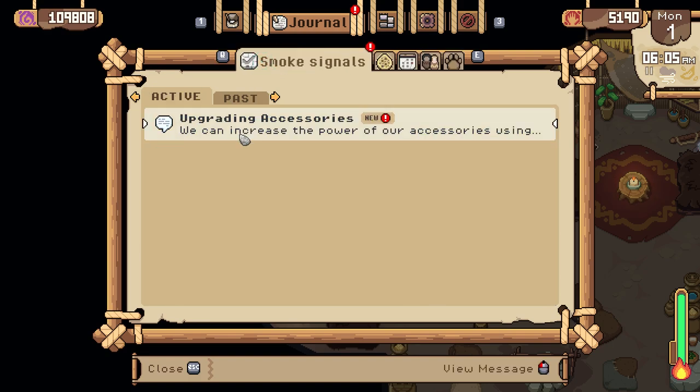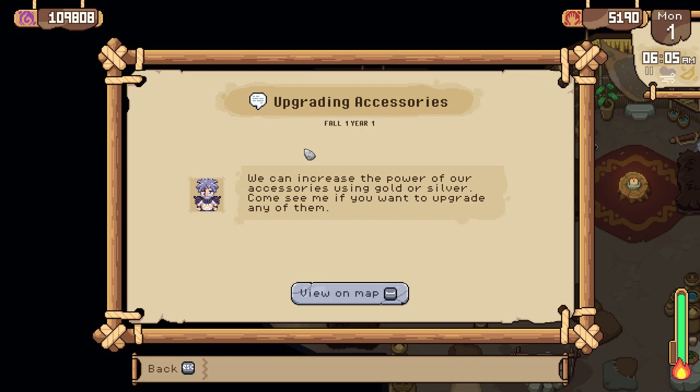Of course, we have to say hi to everyone today. We can increase the power of our accessories using gold or silver — come see me if you want to upgrade any of them. Yeah, that will be happening. It looks very interesting.